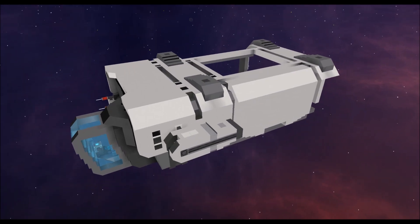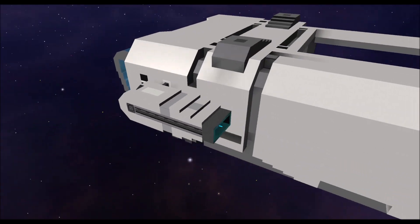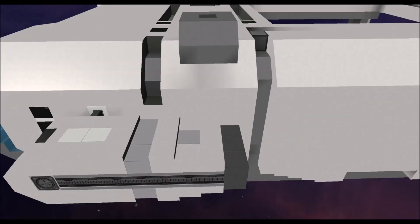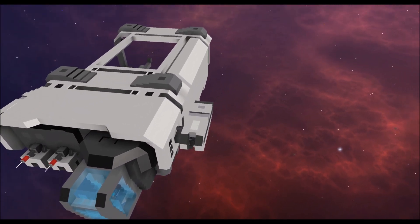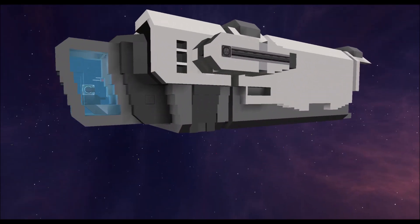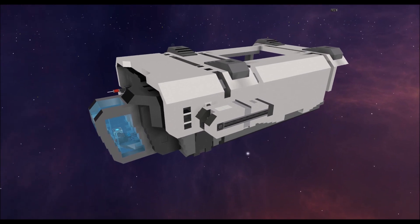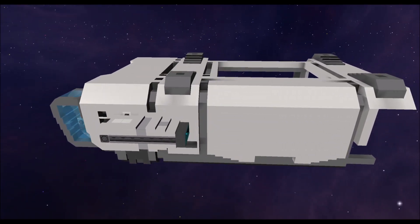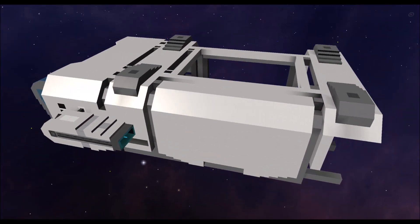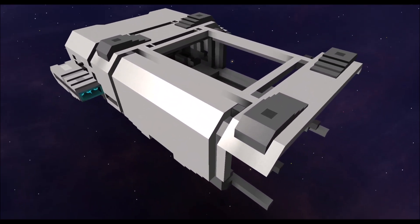Slight change of plans. I decided to add these docked engine pods to the side instead of the thrust detail I had before, because I quite like the idea of having vectored thrust on this particular ship — they can move down when it goes into the landing sequence to land on a planet. I also built a bit more of the main body and experimented with the door design on the side.